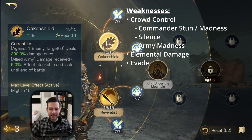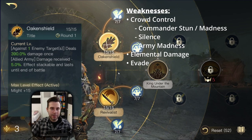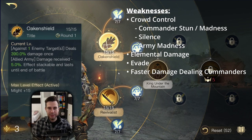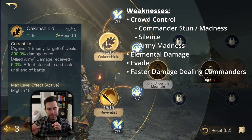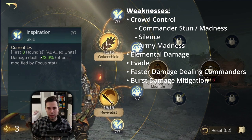His last weakness applies only to his troop boosting build: the skill Inspiration is burst damage, which can be mitigated by burst mitigating abilities such as Mithrandir, White Council, and Great King. Take care of that. Now let's have a look at Thorin's items and see what makes sense.